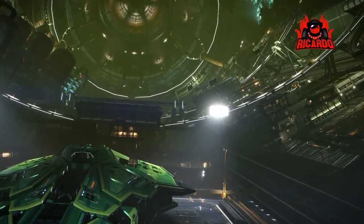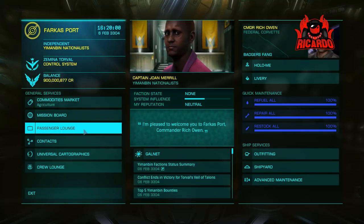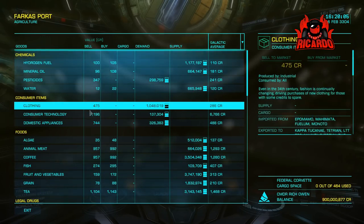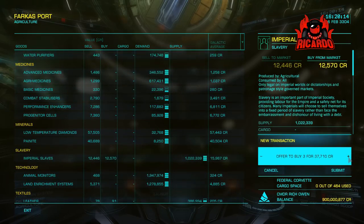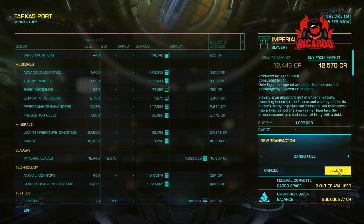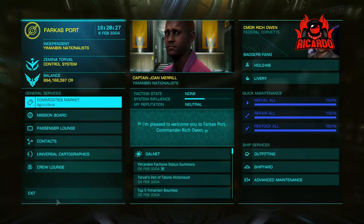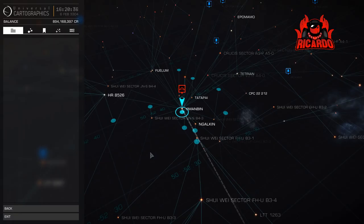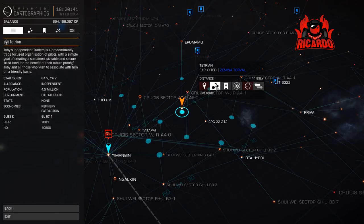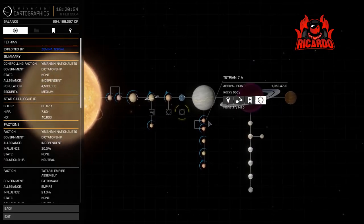Hi, it's Commander Ricardo. I'm still playing Elite Dangerous Horizons Season 2 - it's only a few days until Beyond Chapter 1 is released. Somebody in my community gave me a trading tip, and since I was in the vicinity I thought I'd head over. I'm in my Corvette, painted lovely lime green. The idea of this trading route is to trade slaves, superconductors, bio waste, crop harvesters between a couple of stations. So the first place we're going is Tetrian - we're going to ship some slaves from Yimabin to Tetrian.